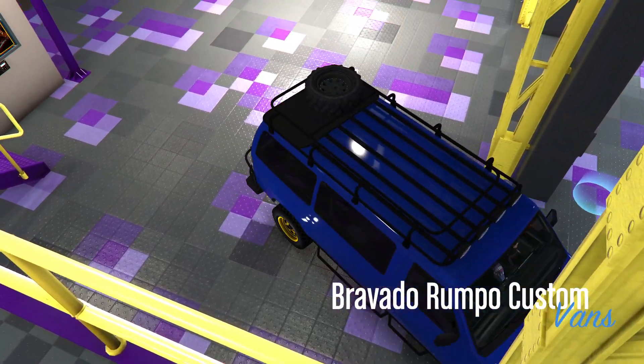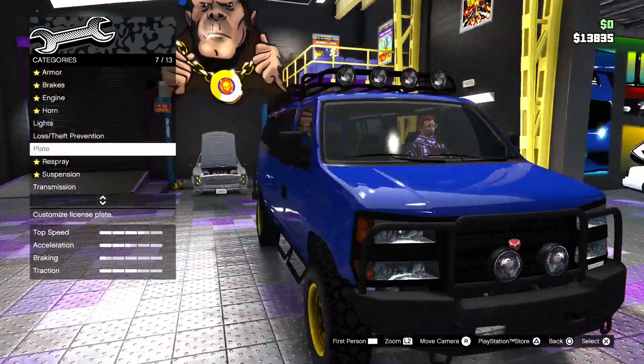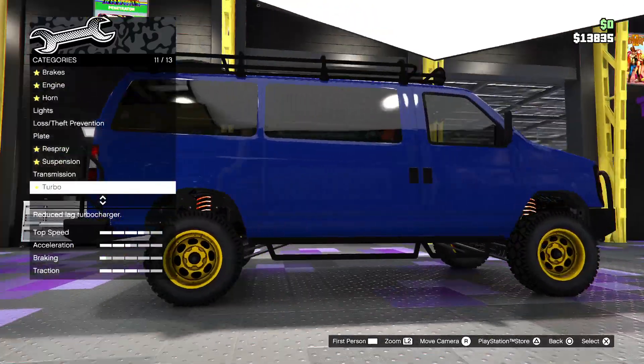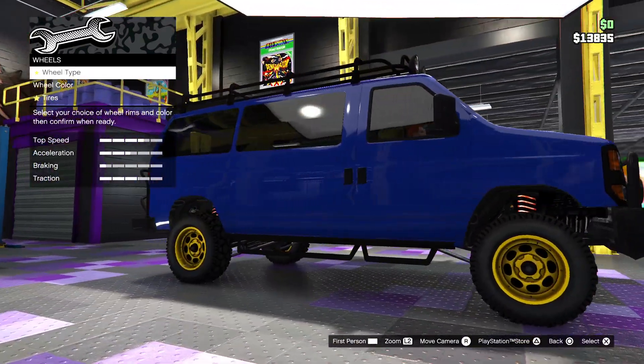And then you customise it in your water shop, Los Santos Customs, Arena Workshop, or any workshop that you have. So you go to windows and you have it in light smoke, because I think that's what the bubbles have.